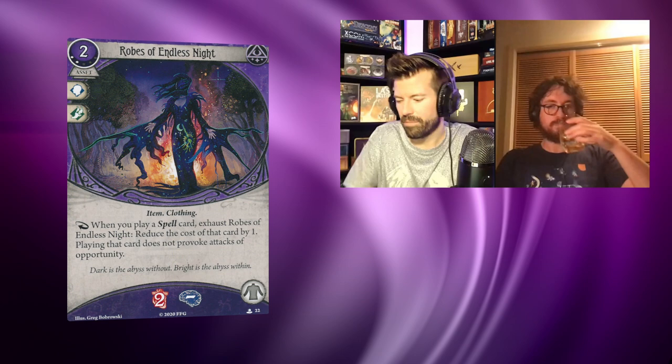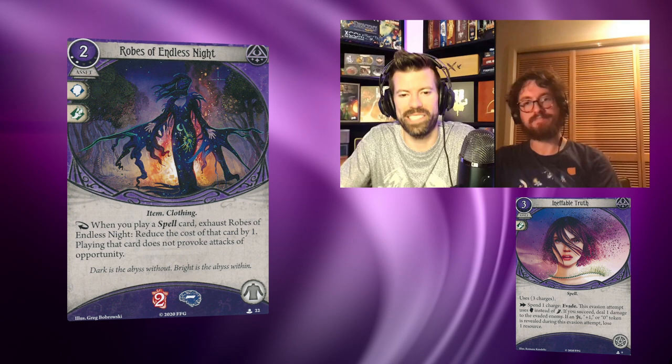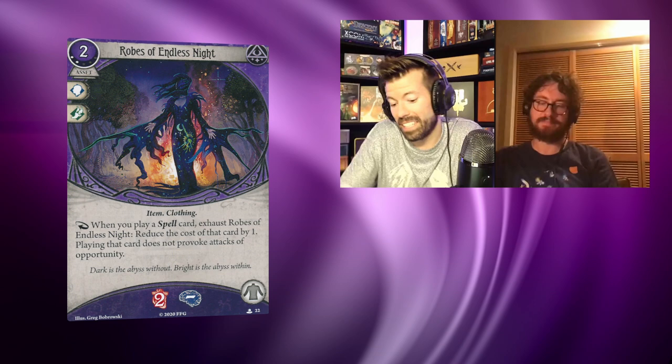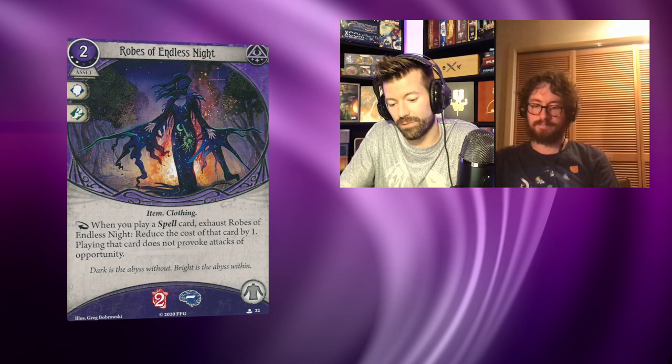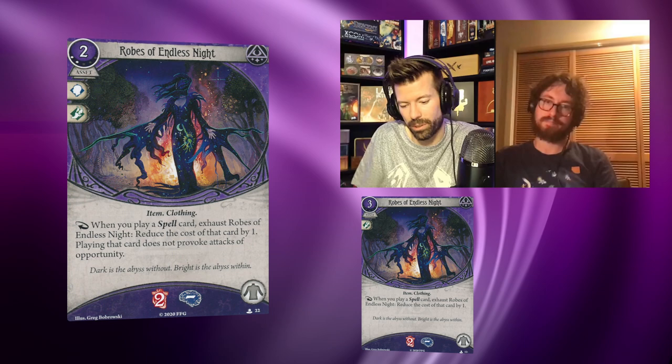There are definitely times when you want to investigate with Rite of Seeking but also need Shriveling in case you draw a monster. This lets you do both — play Rite of Seeking to investigate this turn, then next turn play Shriveling and fight whatever showed up. And how many times have you had Miss Aurelia in hand with an enemy engaged? This gets you out of that mess. I found the original a little disappointing, but upgrade into this quickly and I think it's really good.